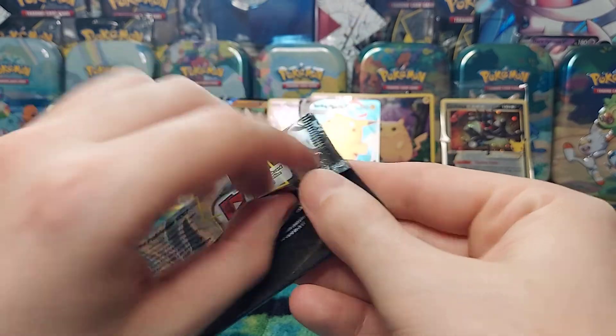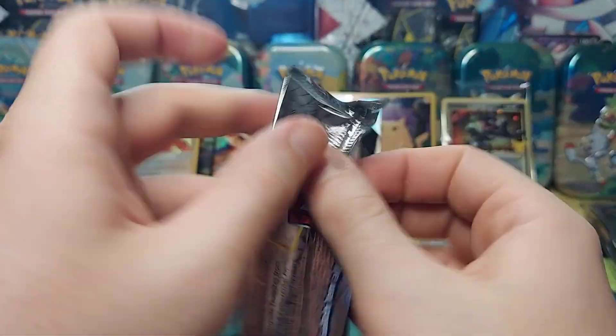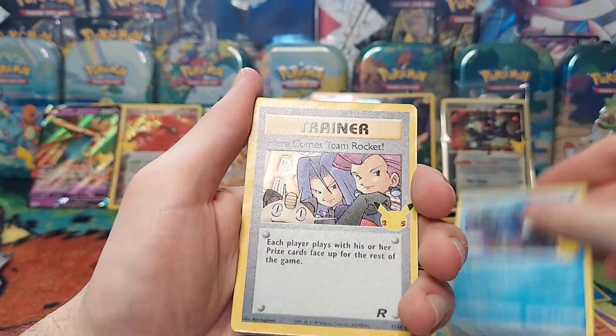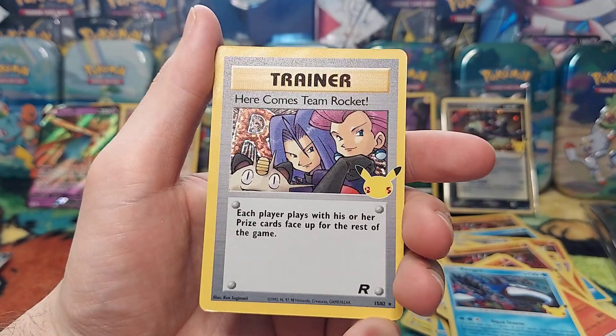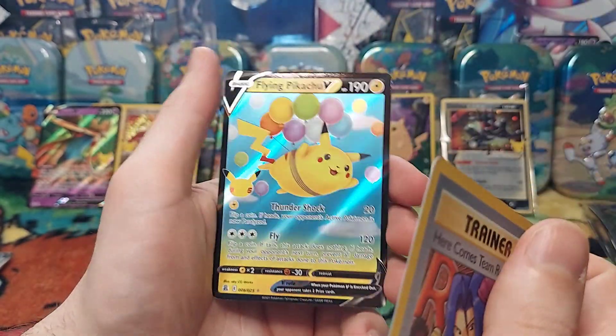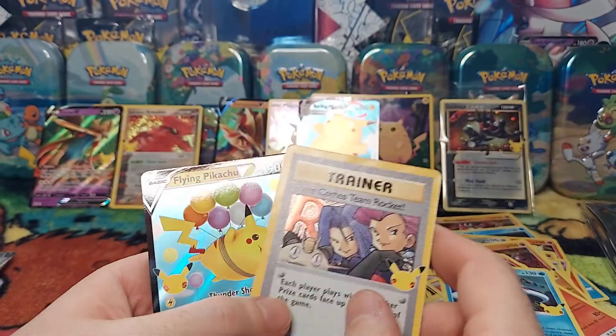Last pack — pack ten: Reshiram, Kyogre — nice, I don't have this yet — here comes Team Rocket, and a Flying Pikachu V. Super cool, awesome.